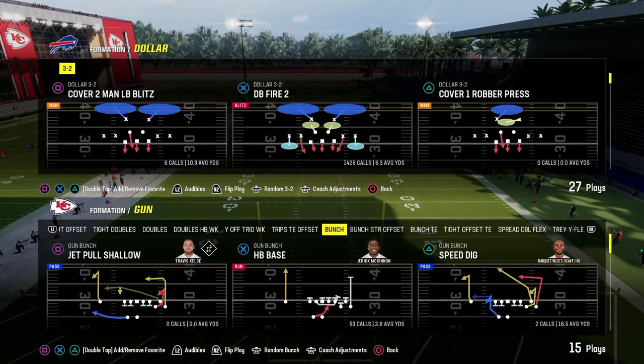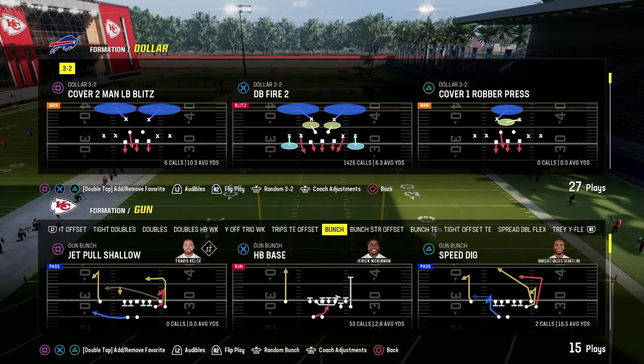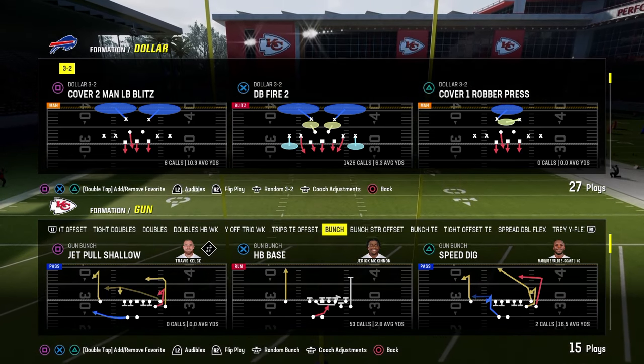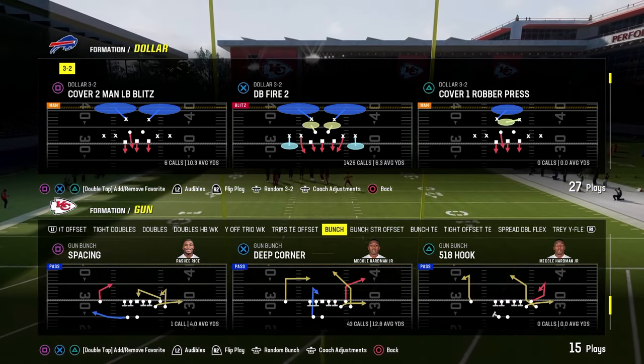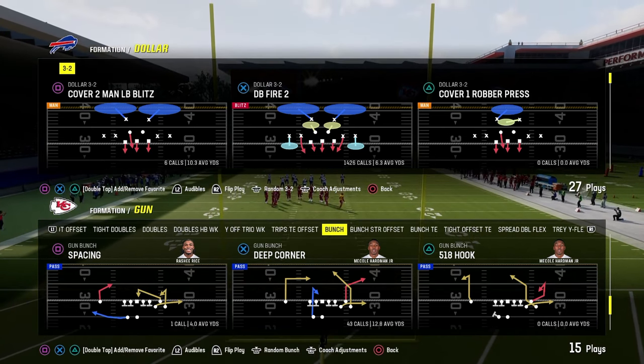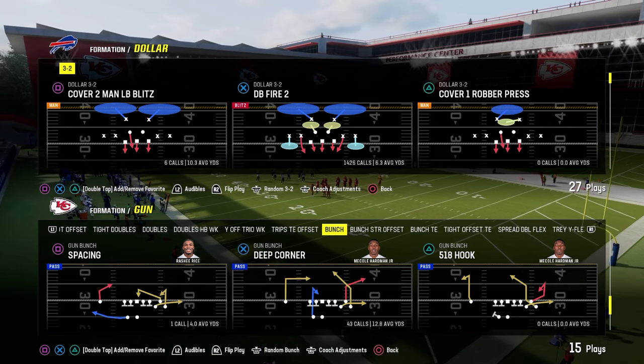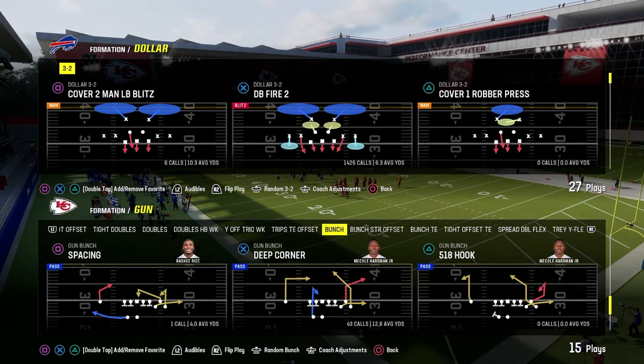This video, we're going to be dropping our New York Jets offensive mini e-book. It's a super simple but really effective version of the offense. If you want to get my full version of this offensive e-book, it is available on my school.com website — school.com slash Cody Ballard. Link is going to be in the description.